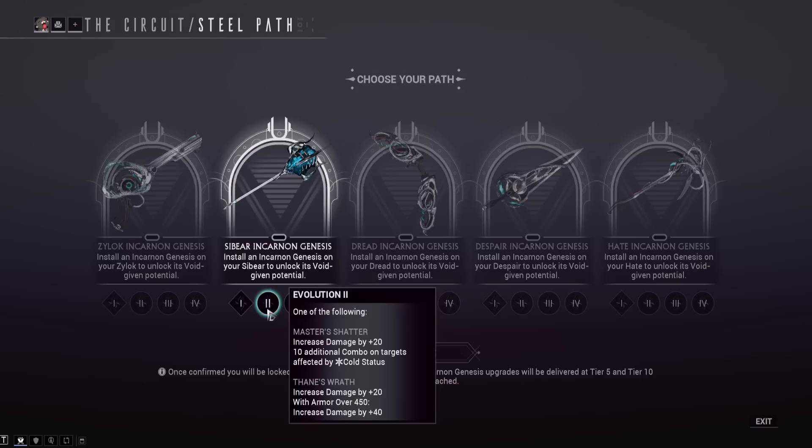For Sybeer's tier-one incarnon upgrades, Master's Shatter is the first option, increasing base damage by plus 20 with 10 additional combo on targets affected by cold status. Since this thing has forced cold procs on slam attacks, you'll be getting a 12x combo multiplier pretty much all the time — 10 extra hits of combo per hit on a cold-affected enemy means hitting 12 enemies gets you to 12x combo near instantly. That's pretty nuts.